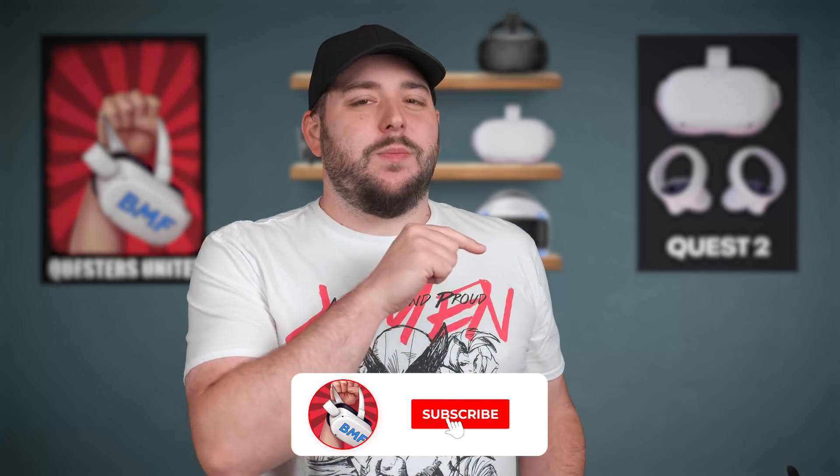That's the version 30 updates for Quest 1 and Quest 2. I'm very happy they're still supporting the original Quest platform and bringing Air Link so Quest 1 owners can enjoy that awesome feature. It's also great to see accessibility options and additional microphone management options added as well. Let me know in the comments what you think of these updates, and if you're a Quest 1 user excited about Air Link, drop that below too. Subscribe and hit the bell for notifications — thanks for watching, stay safe, and happy questing!